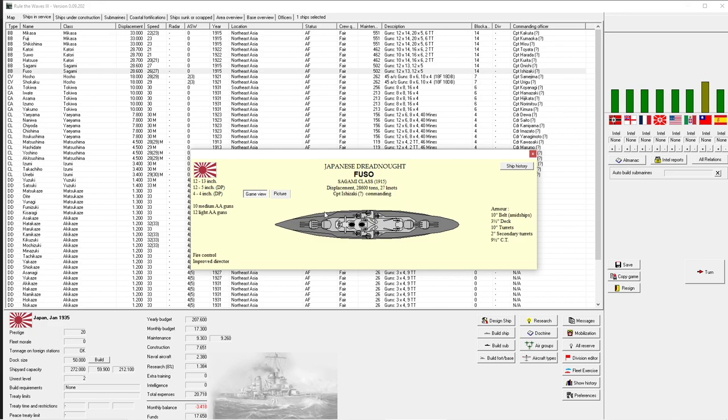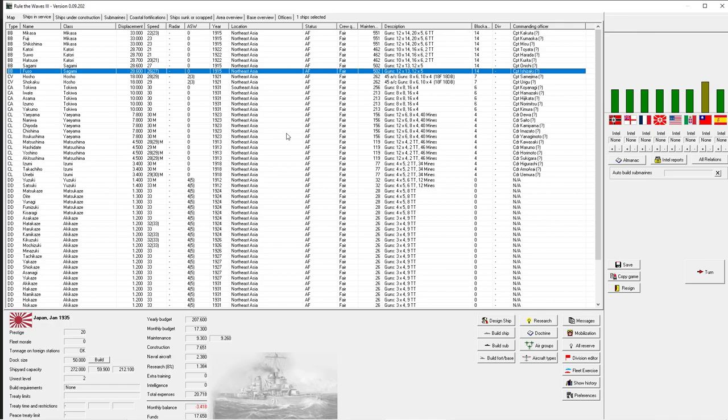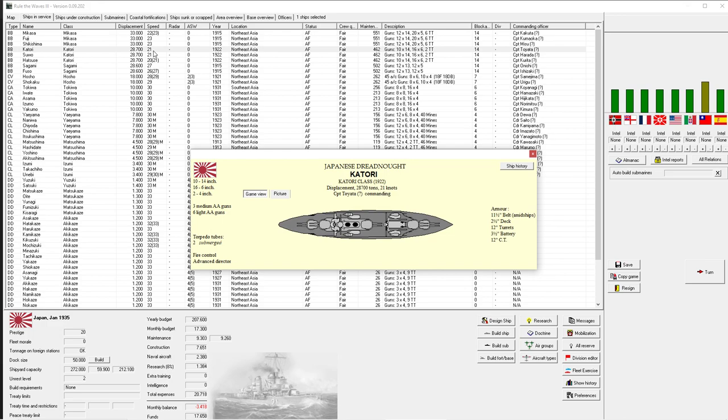This ship also has dual-purpose guns capable of shooting against enemy aircraft - 12-inch secondary guns in turrets of two. This is a much more modern design. It's also pretty fast - I would even call it maybe a battle cruiser. It's undergunned to go up against other battleships, but this is 1935 and we're probably not going to fight many battleships anymore. The Katori class at 21 knots is not very fast, not very future-proof - that's something we might put into storage or disband to save on maintenance costs.